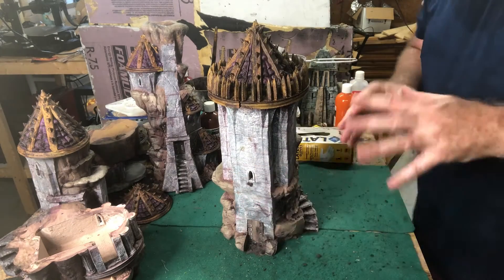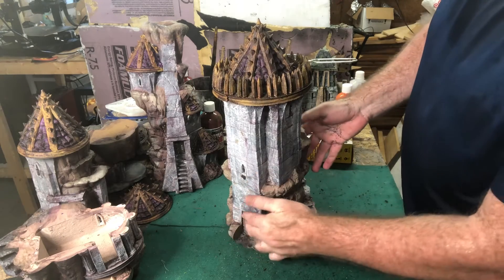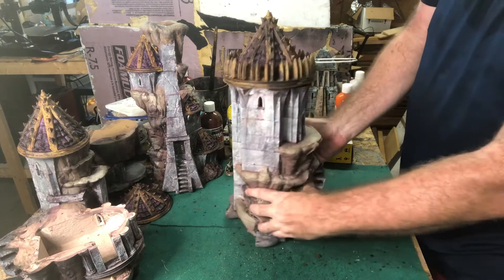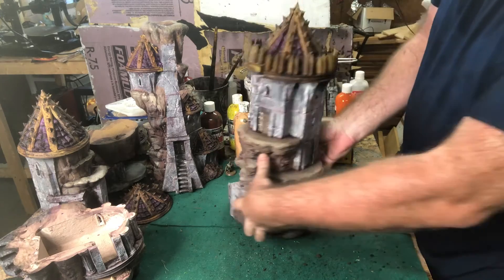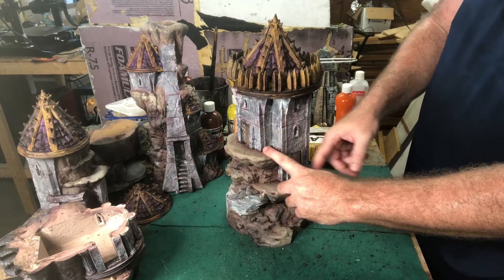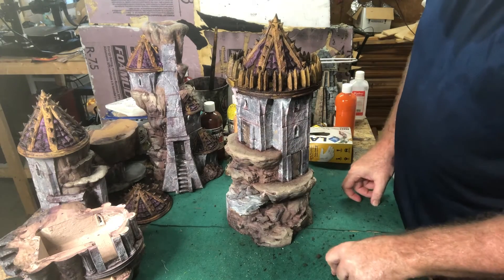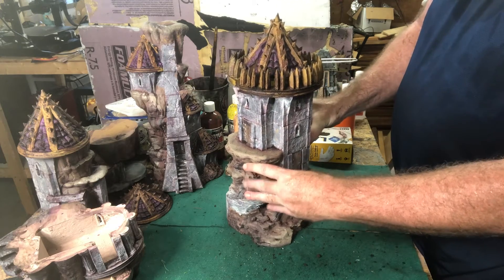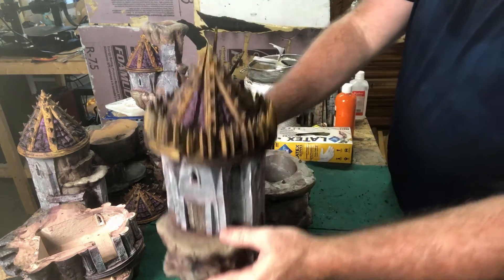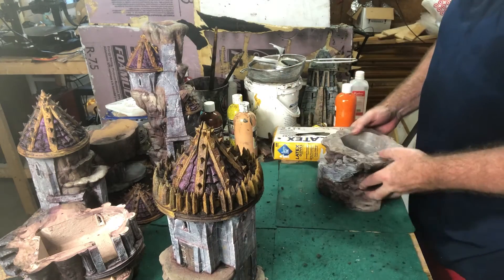This is going to be our second largest building. This features one apartment, two apartments, and then a third apartment with three stories — one, two, three — including this balcony here. So let's go ahead and dig in; I'm just going to start on the upper apartments here.